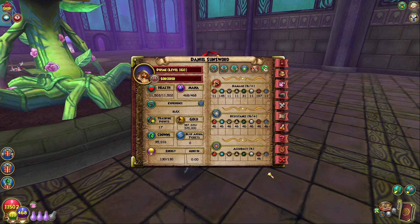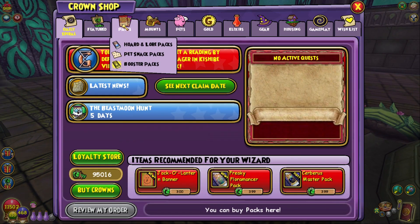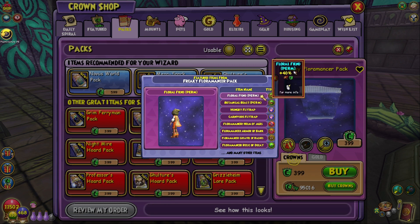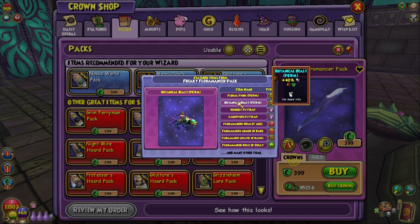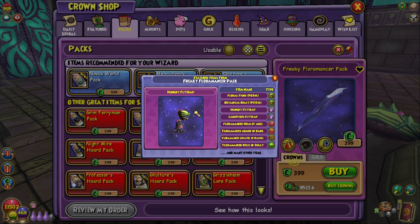I'm thinking maybe 10,000 crowns on this pack and see what we get. There are a few sets — I think there's two different amounts but definitely more than one. This looks so cool. The pet looks really cute, I'm not gonna lie — look at that little Wizard 101 carnivore thing.